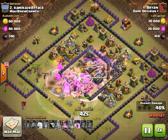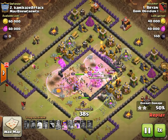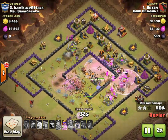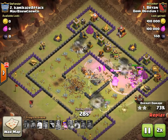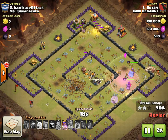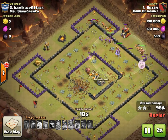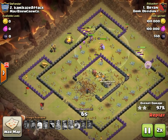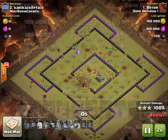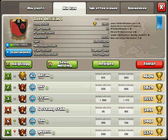Once they get through the core there's really not a lot left to stop him — he still has his queen ability and a rage spell in the bag. He just demolishes the rest of the base. I thought he could have used miners and bowlers and could have easily three-starred this base, but the fact that he did it with Valks — he did a very good job — and that is gonna be a three-star.